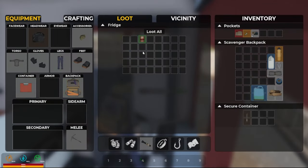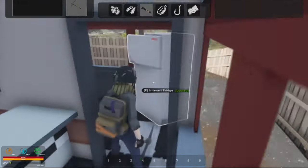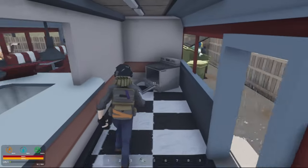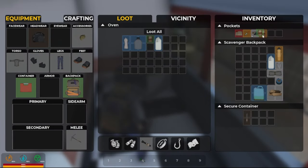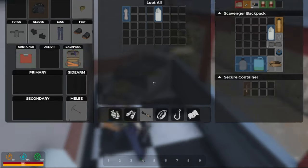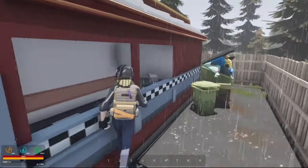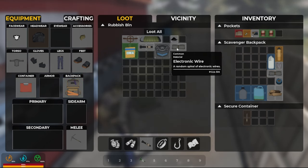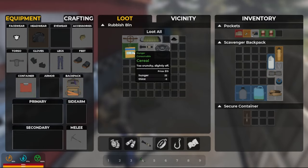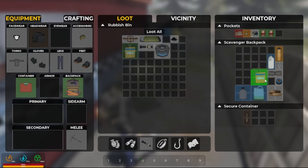Take the water jug and soup — I might eat that canned soup in a minute. Okay, they do not stack. I'll take any more water I can find. I'm going to grab the nails, a water jug, and the cereal.